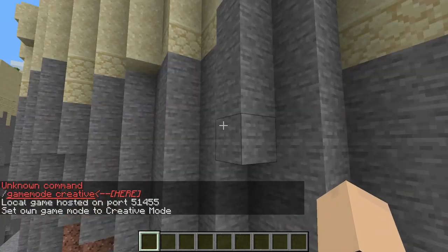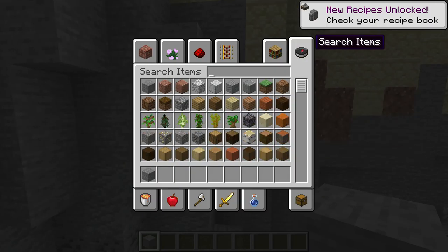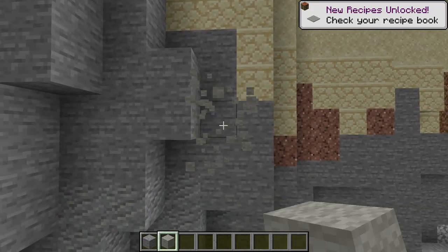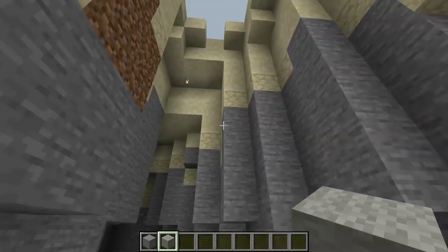Look, the stone looks pretty cool I guess. It kind of looks like wool, like really though. So you put really gray wool next to it — it looks like a slightly better version maybe. But I'm thinking it looks pretty nice actually.